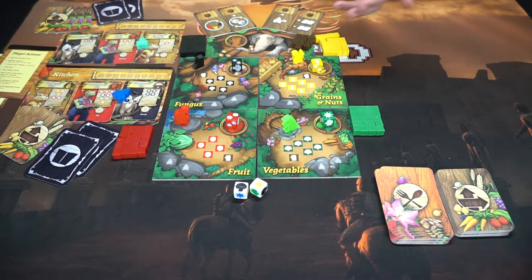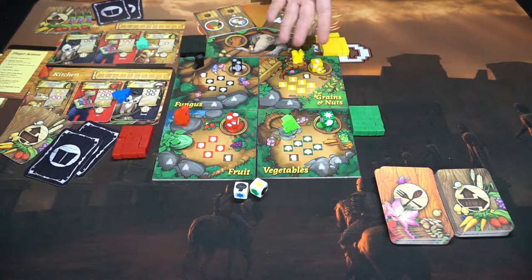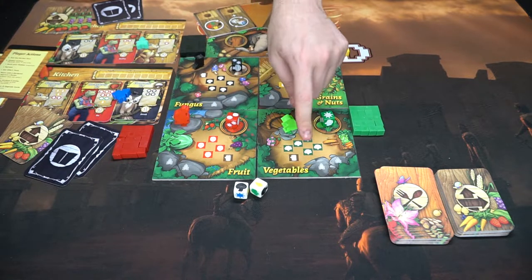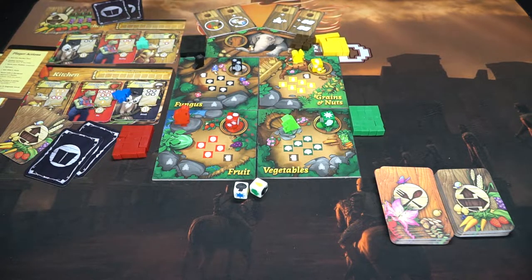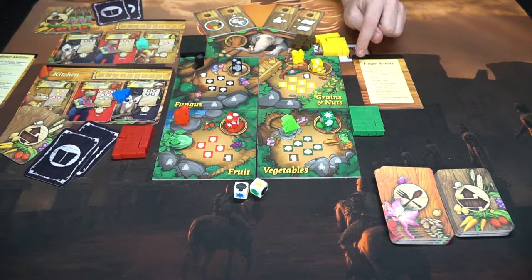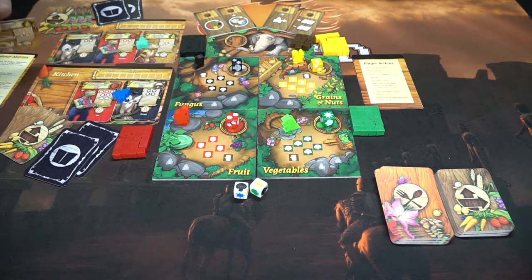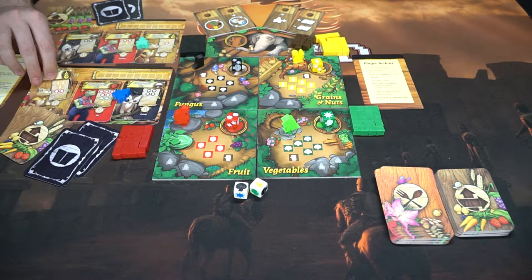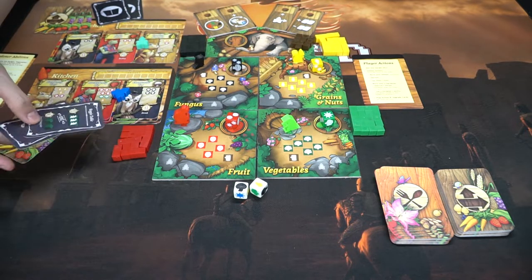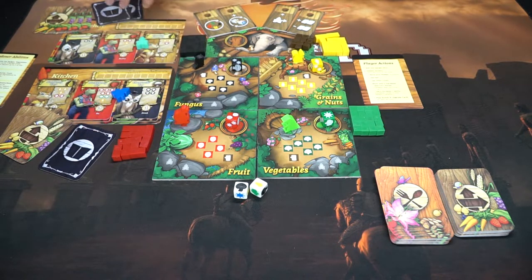In a three-player game these spots are limited to two players, so you could choose to play with an extra computer player to simulate a requirement to compete for spaces in a given round. To begin the game, you're going to roll the garden die, but first let's look at what you get. You start with specific food cards — you put three of them down, take two menus, choose one, and remove the other. Each player looks at them and decides: do I want three red cards for one point each, or two red and a green for bonus pie recipe points?